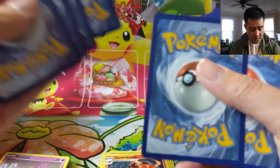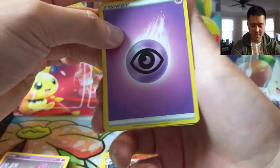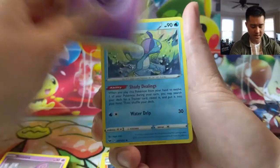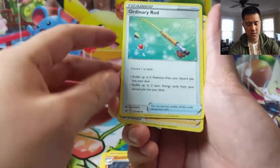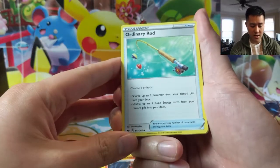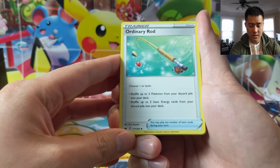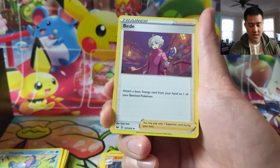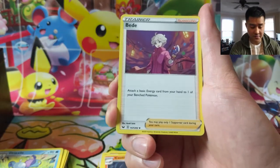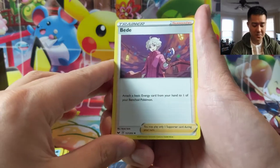So far we are three packs in and nothing to show, not even a holo. Ordinary Rod — shuffle two Pokemon from your discard pile into your deck, or two basic energies from your discard pile to deck. That's actually really good. BD, this other supporter, is just a little underwhelming — attach a piece of energy from your hand to one of your Bench Pokemon. Not bad but not good enough.